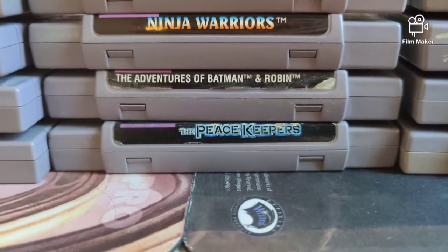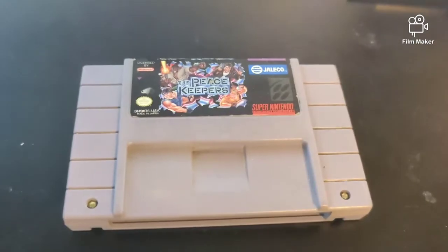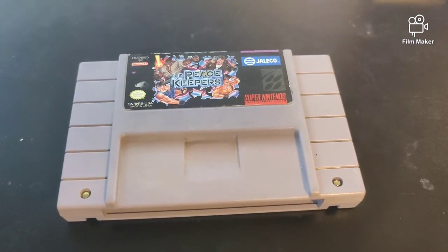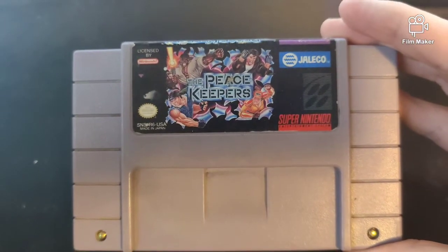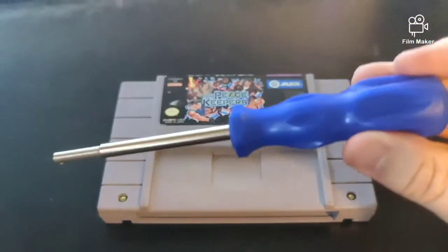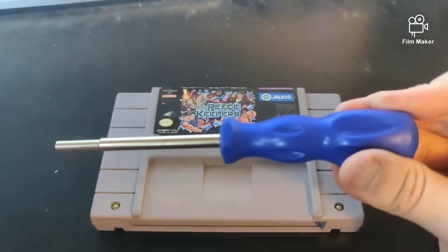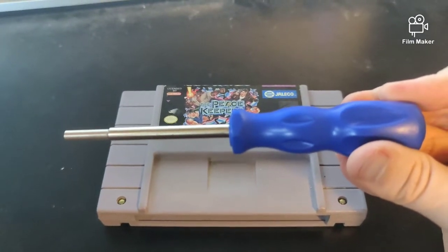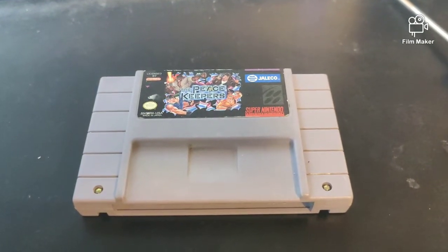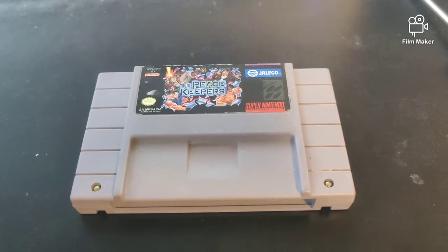Here's our game we're going to take apart — Peacekeepers, a game by Jaleco. I'll put some information in the links. We're going to use this nifty little screwdriver; you can get a set of these on Amazon for pretty cheap, like five to ten bucks, and then take these apart and compare it to what they're supposed to look like.